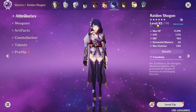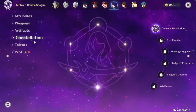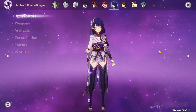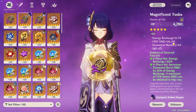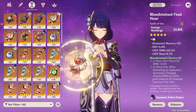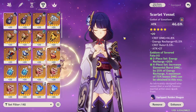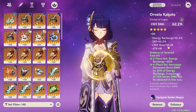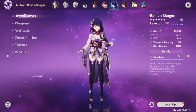Level 83 Raiden Shogun — I would definitely take her to 90 eventually. 1.8k attack, Jade Spear, nice. 4-piece Emblem, C1. I'm assuming you're eventually gonna get to C2. Talents at 6-7-10. 56, 186, 241 — pretty damn good stats overall. Looking at the artifacts: so many crit damage artifacts. About 27 CV. This sands is a gaunter — holy crap, that's like basically a 40 CV. Attack goblet is pretty decent with some energy recharge rolls. The circlet is not the best but at least you got some crit rate rolls. Not bad overall on the Raiden build.